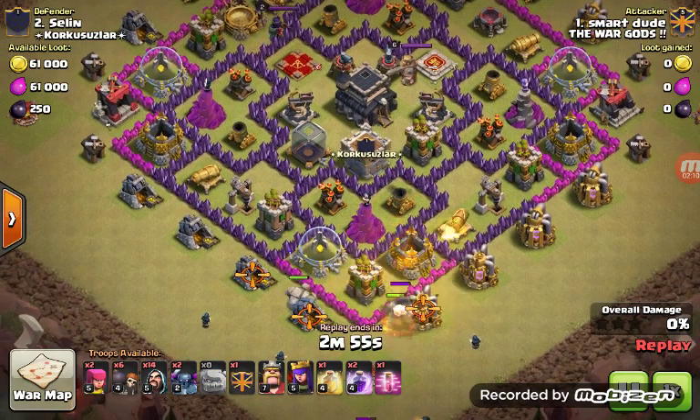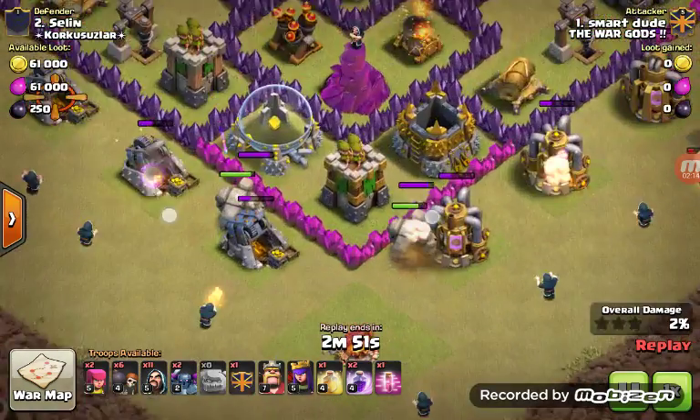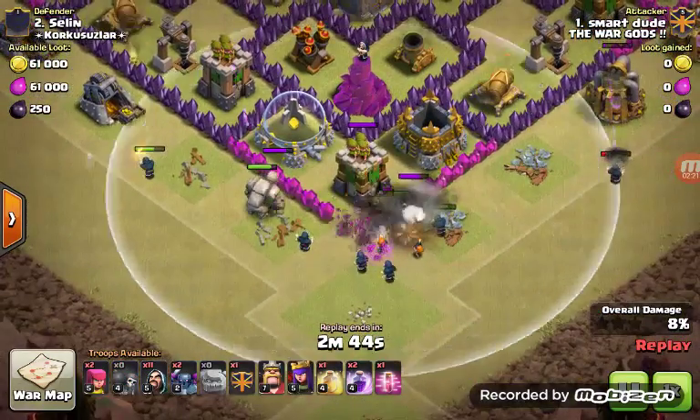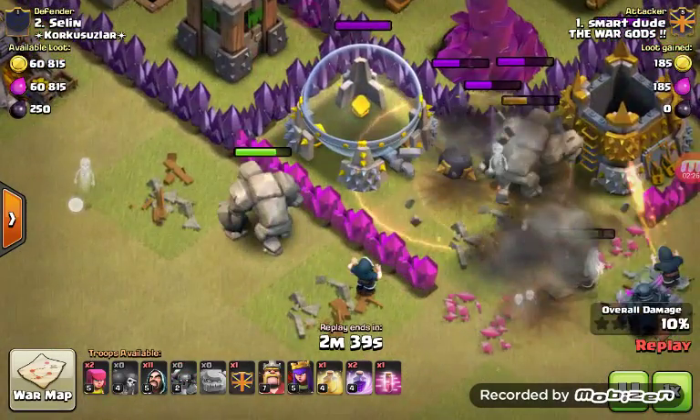We expected Town Hall 9 to get 2 starred. So this was — okay, you're going to watch this Golem. I'm not going to tell you now what's going to happen. He drops the Golem. The Golem should go inside but this Golem goes towards the left side.